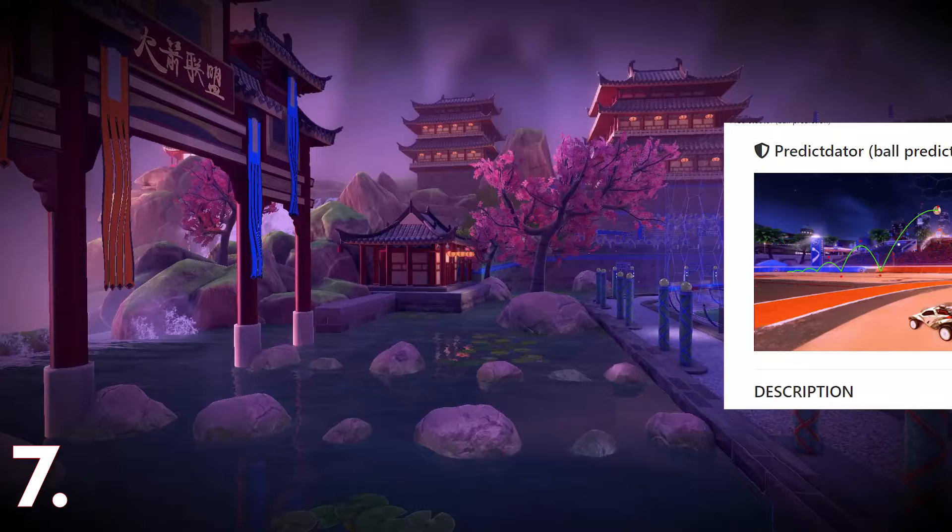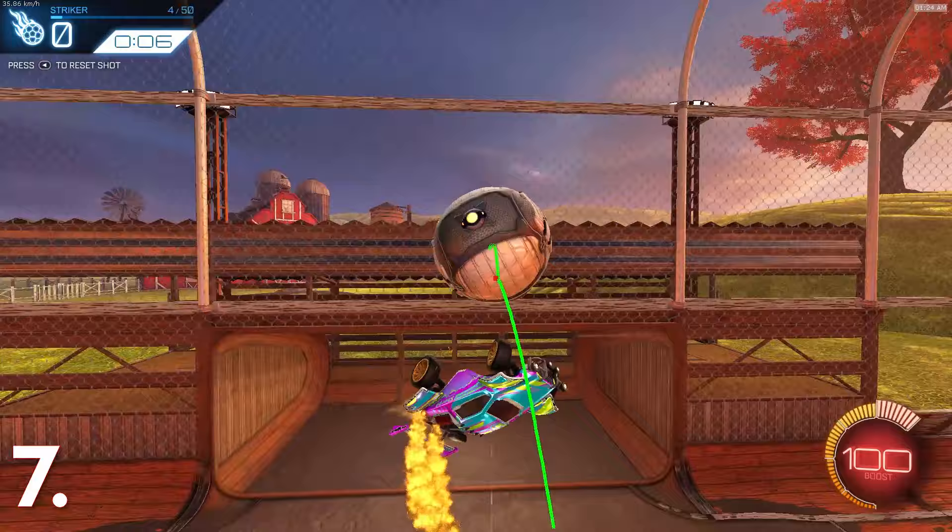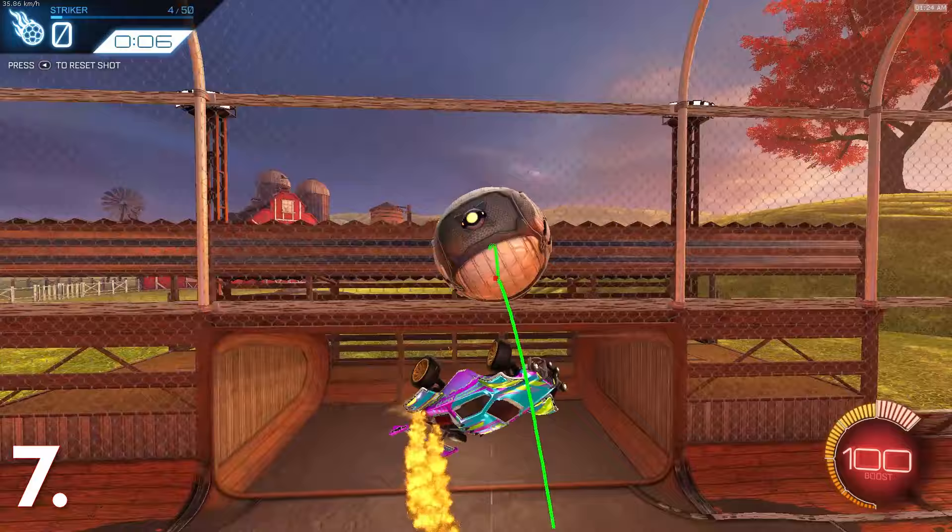At number 7 we have the Predictator. You may or may not have seen this plugin in other Rocket League videos, but all it does is show where the ball is bouncing or going in general by using a green line. If you are really struggling to read ball bounces, this plugin can help you. It only works in free play though.